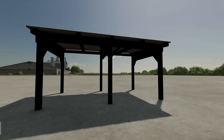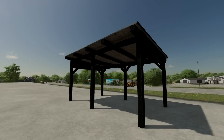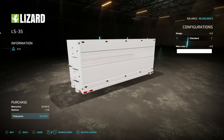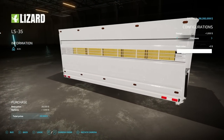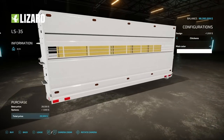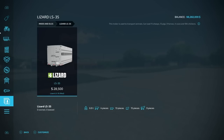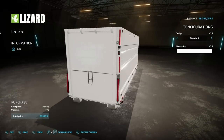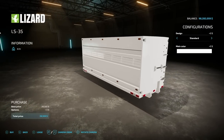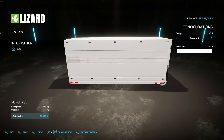Next to last new for all platforms is the Small Shed, costing 4,000 dollars with a daily upkeep of 20 dollars per day. Your last new one for all platforms is the Lizard LS 35 Animal Trailer with different setups for chickens or standard animals. It weighs 6.9 tons and can carry four cows, 13 pigs, 15 sheep, or nine horses. The previously required extra mods have since been removed, so you can get just this trailer without needing anything else.